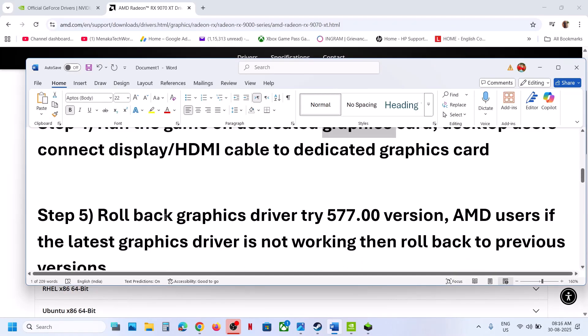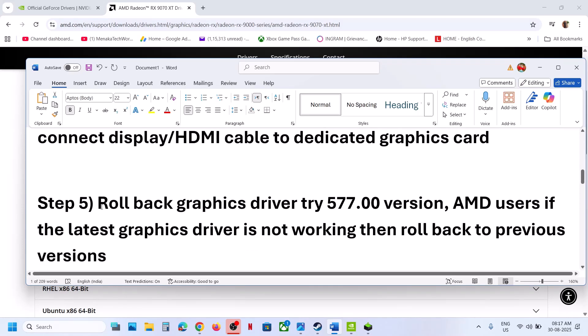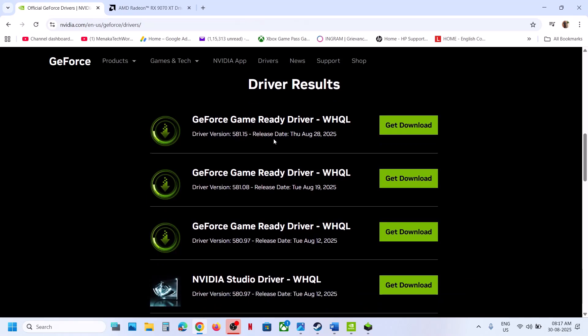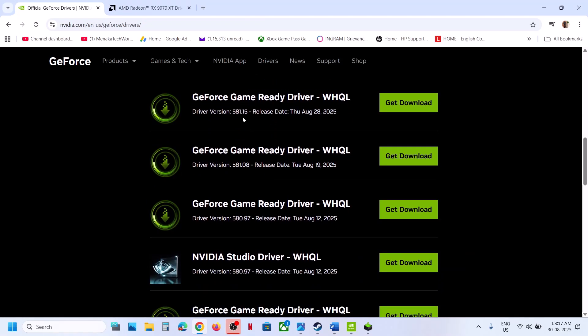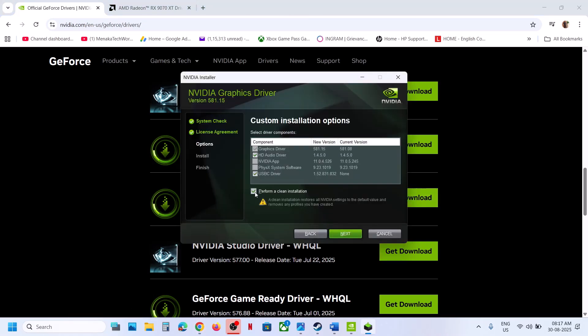For NBA 2K26, click on it and select High Performance. Now for many users the latest graphics card driver is not working, so in that case you can roll back the graphics card driver. NVIDIA users: select your graphics card — right now the latest is 581.15; you can try 581.08, or if that doesn't work try 577.00. Download it, but when you go for installation make sure you put a check on the box which says 'Perform a clean installation'.